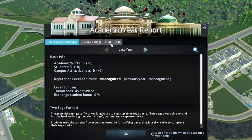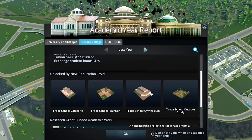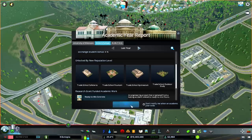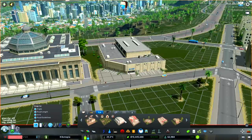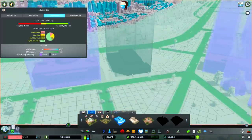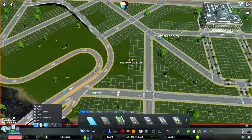New year, new level — we are now a recognized university. Very good. 651 students. We have our academic works and a bunch of new buildings. That gymnasium looks amazing. And outdoor study, fountain, and cafeteria. The unlocks are the same as the other university — gym, cafeteria, outdoor study — but the buildings are retextured. Later on we'll get some more unique things.